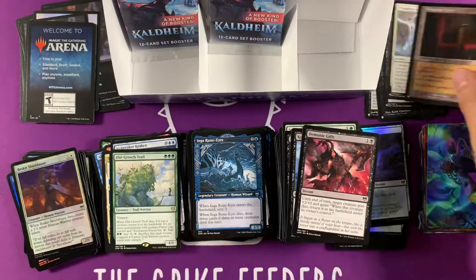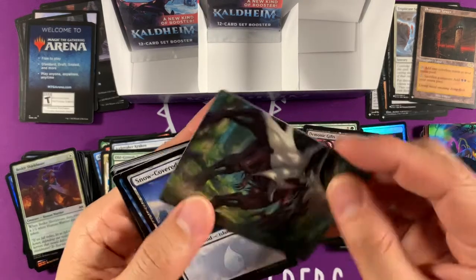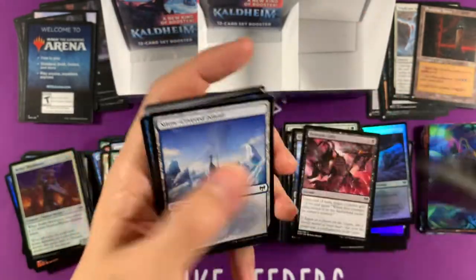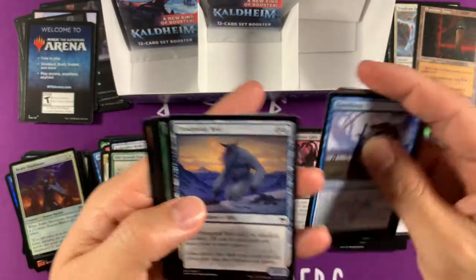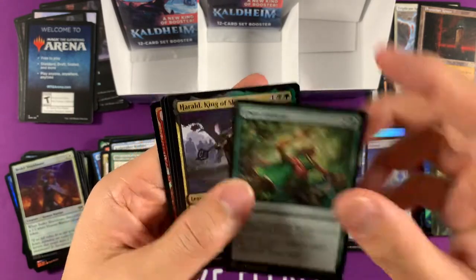Wow — we did good, we did good in the list, I think we did good. It's teasing us — a second Vorinclex picture, Monstrous Raider, second one. I think there's a card where somebody kills Vorinclex — I forgot which card it is, but I think Vorinclex does die. Elven Ambush — another Kaldheim non-regular booster pack thing.